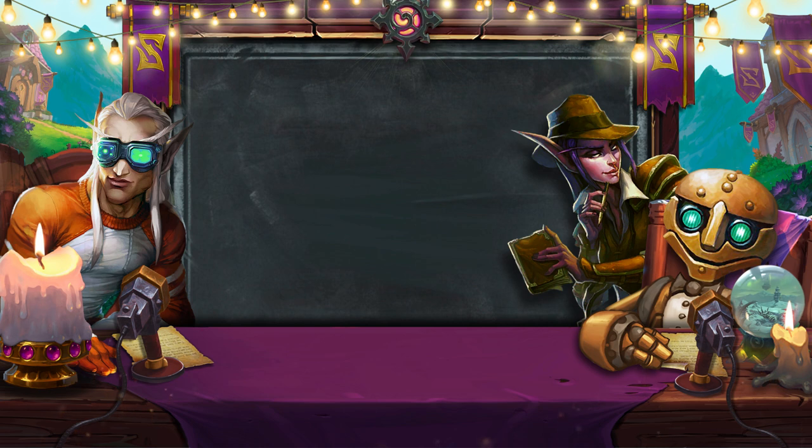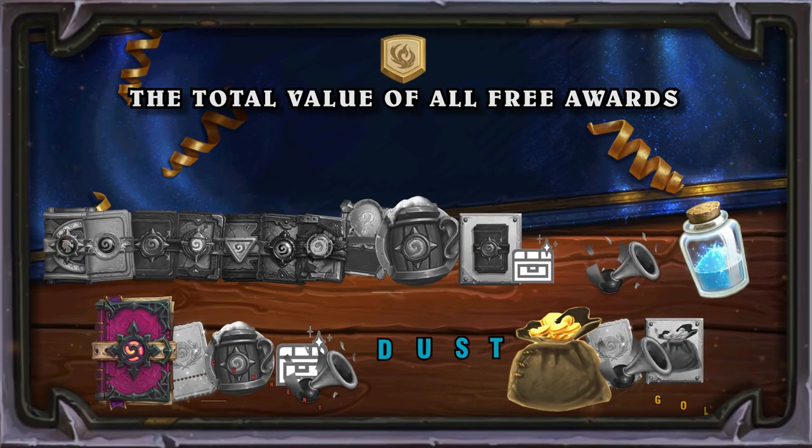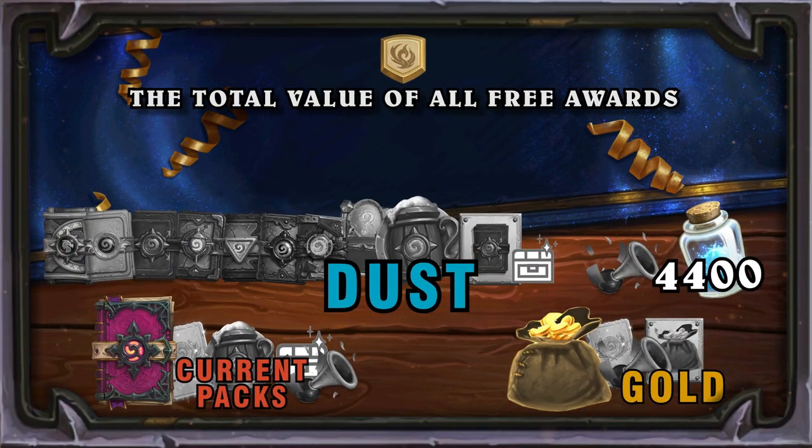Let's first determine the average amount of free resources that players receive during an expansion phase for playing activities. As an example, we will take the number of free rewards received during the Descent of Dragons phase. Players had the opportunity to get 4,400 units of dust. This amount includes classic packs for winning the weekly tavern brawls and packs for completing quests — watch and learn — as well as packs of previous expansions received during events.